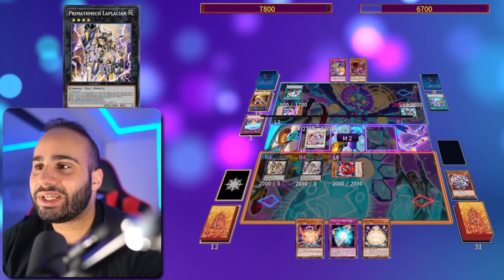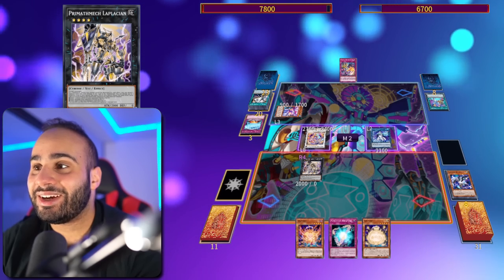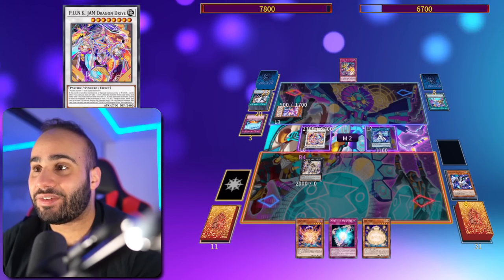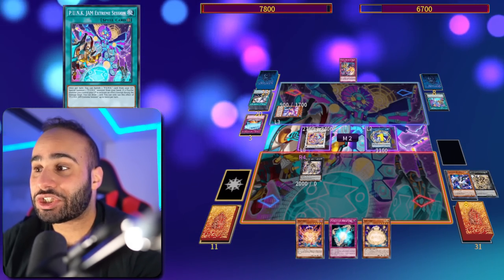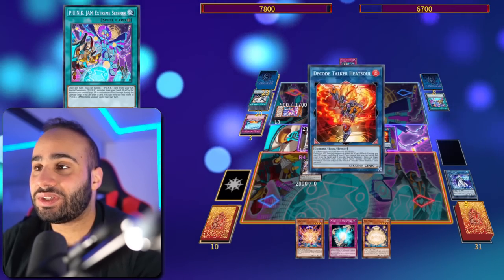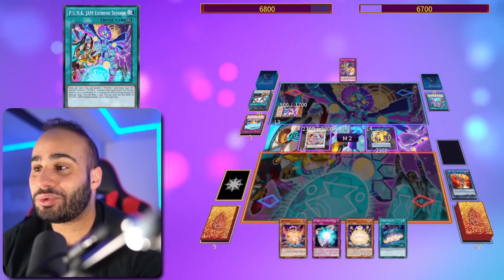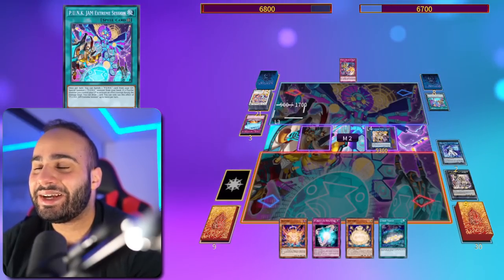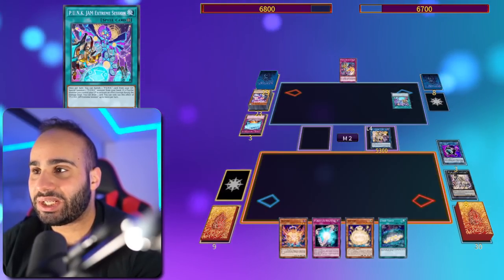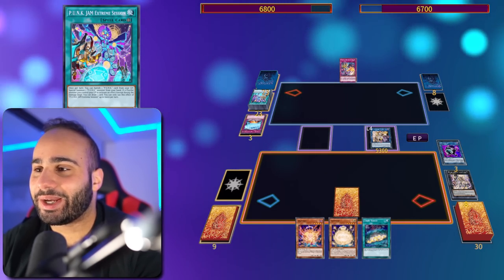Turn 2, going second, make him lose 3 freaking cards - 1 spell, 1 monster, 1 card in hand - which is nasty. So now he went from having a bunch of cards to only having 3 cards on board and 1 card in hand. I'm going to be going for Splash Mage, revive back the Alambertian, and then link into Heatsoul. Draw 1 card with Heatsoul and then Accesscode Talker - destroy every single remaining card on his field. Now he has literally nothing to play with, and I still have 3 cards in hand and the back row.